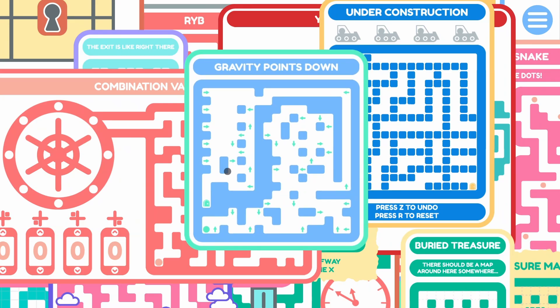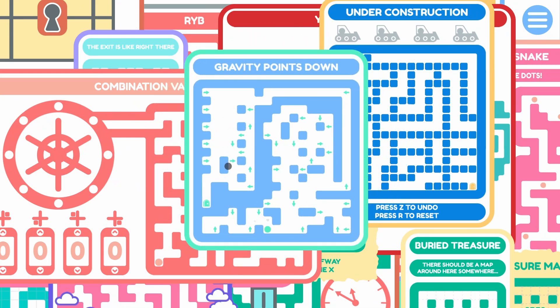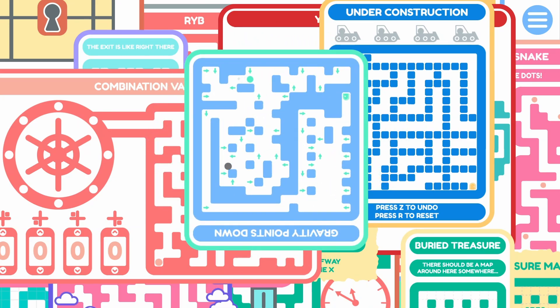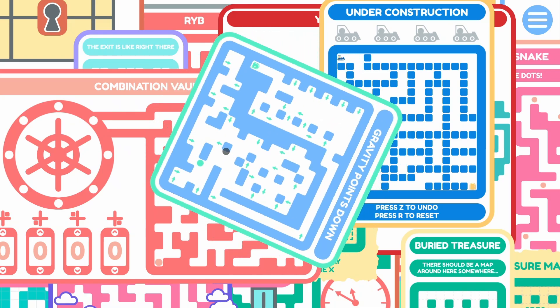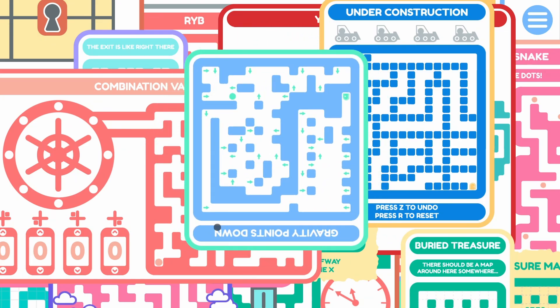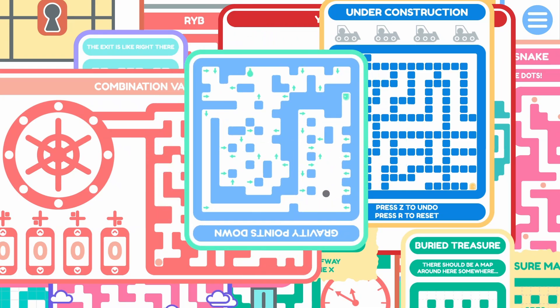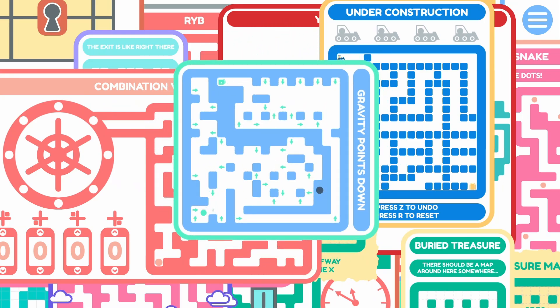Check out this one — gravity points down. Check out this one, it looks like we have these arrows. You step on them and it looks like it will rotate in the desired direction. So it looks like we need to fall down this way so we can get through this tunnel here. You cannot move around while you are falling — I suppose that is good to establish.